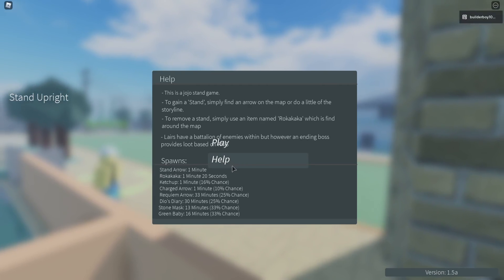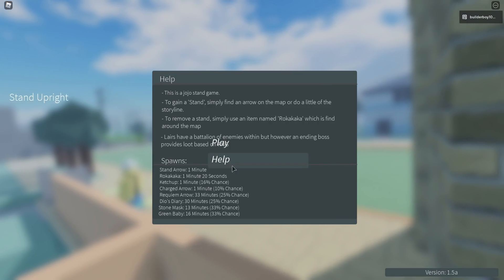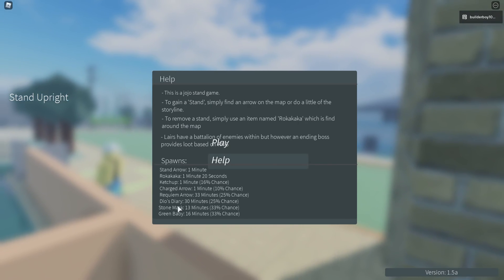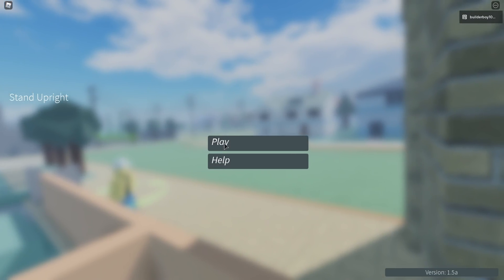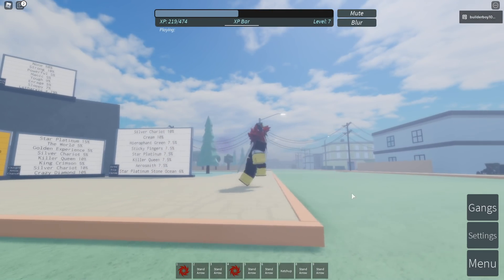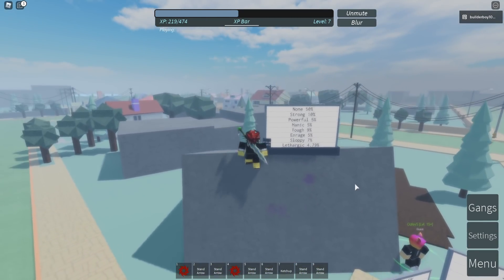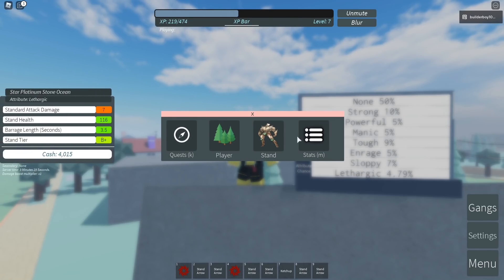Alright, so here we are in Stand Upright. If you're new, you can press the help button right here and see what you can do. You can get some useful info — like stands respond every minute, rokaka — I don't even know how all these things work yet, but we'll see as I progress. Right now we're just checking out the game. There's this board tray here which gives you some info, like attribute chances. Click your menu stats.